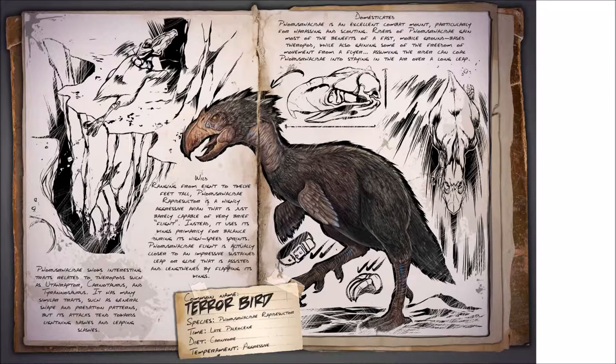The Terroraptor shows interesting traits related to theropods such as Utahraptors, carnivores, and tyrannosaurs. It has many similar traits such as general shape and predation patterns, but it attacks with ten tyroids, lightning dashes, and leaping slashes. Ranging from 8 to 12 feet tall, the Terroraptor is a highly aggressive avian that is just barely capable of very brief flight. Instead, it uses its wings primarily for balance during its high-speed sprints. The Terroraptor's flight is actually closer to an impressive sustained leap or glide that is assisted and lengthened by flapping of its wings.